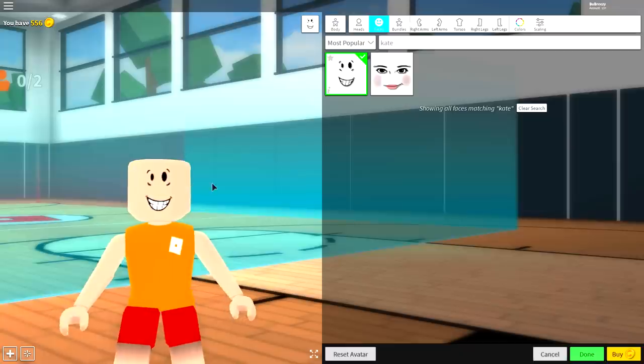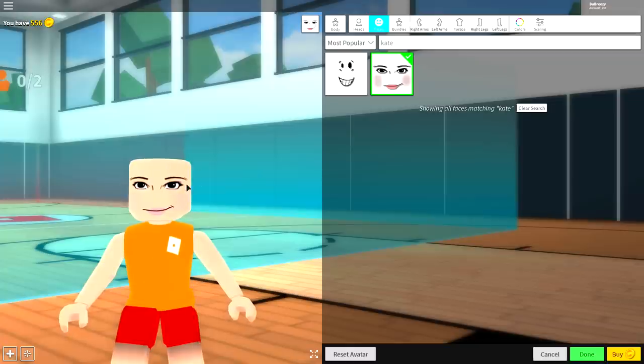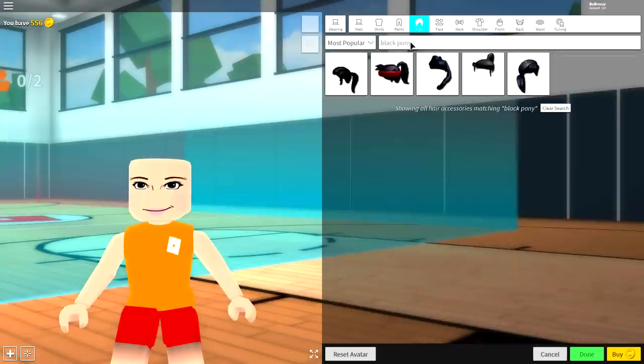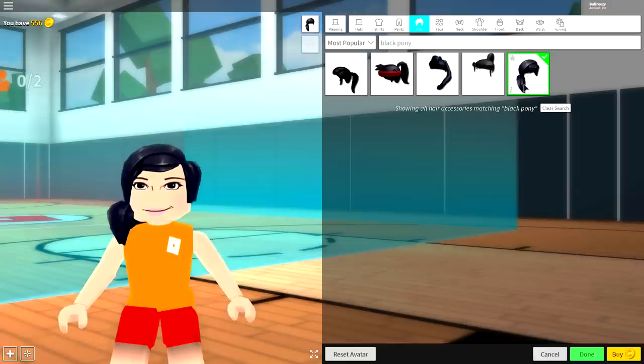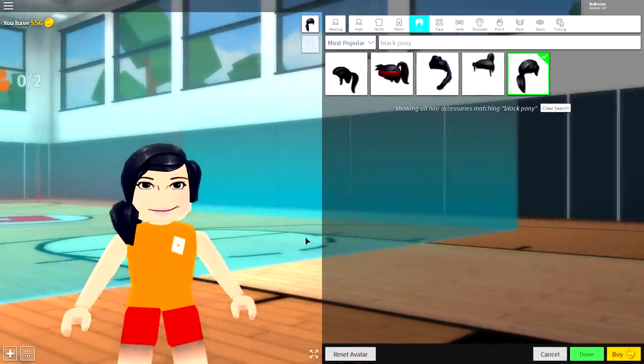You can either equip the face called 'woman' or search 'kate' and equip this one. That's definitely her face — it's this one right here guys, equip this face right here. And you're ready to equip her hair. Once you have equipped your brand new face and you're looking dandy, it is time to equip some hair. Come over to where it says wearing, go to the hair selection, and simply search 'black pony' — we're not gonna be equipping a black pony, we're just gonna be equipping this black ponytail hair right here.